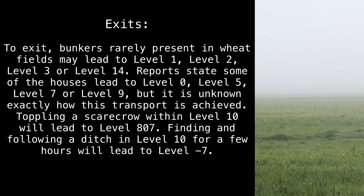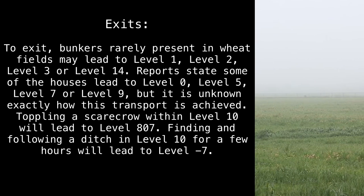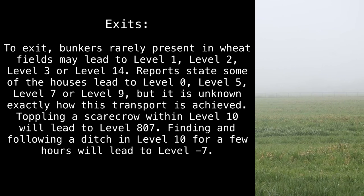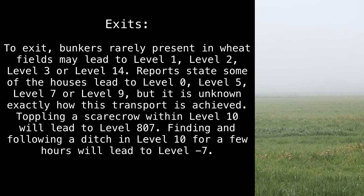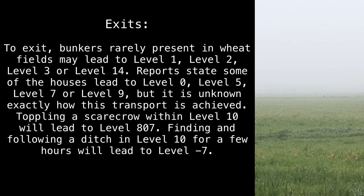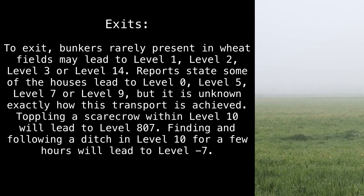Exits: To exit, bunkers rarely present in wheat fields may lead to Level 1, Level 2, Level 3, or Level 14. Reports state some of the houses lead to Level 0, Level 5, Level 7, or Level 9, but it is unknown exactly how this transport is achieved. Toppling a scarecrow within Level 10 will lead to Level 807. Finding and following a ditch in Level 10 for a few hours will lead to Level minus 7.